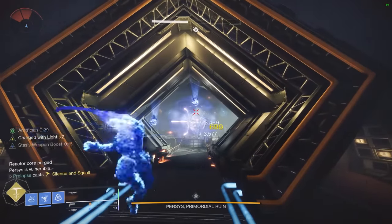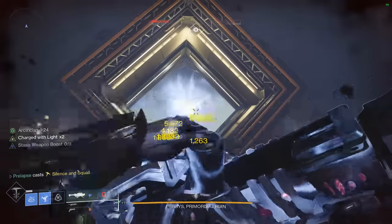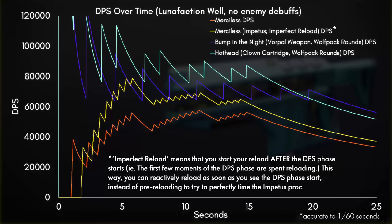Against linears, Merciless does have the advantage against enemies that are harder to crit consistently, but that's where a lot of people would just use Rocket Launchers or Divinity. Here's how Merciless compares to a Clown Cartridge Hothead and a Bump in the Night with 4-Pull Weapon. And here's the same graph but with Wolfpack rounds included.